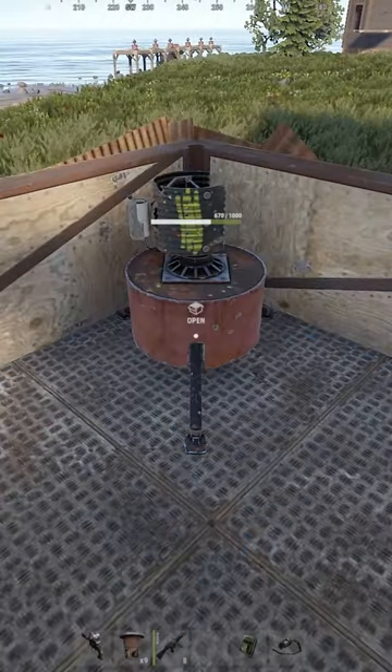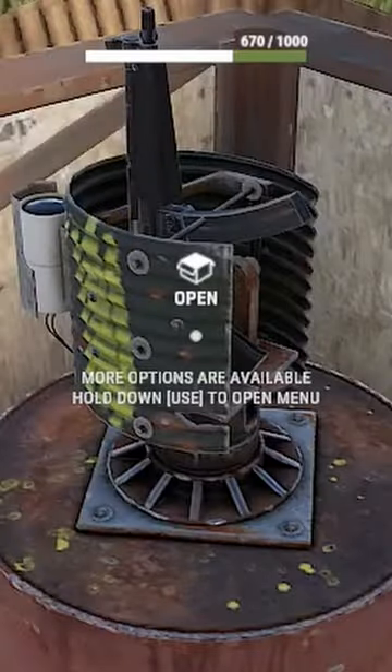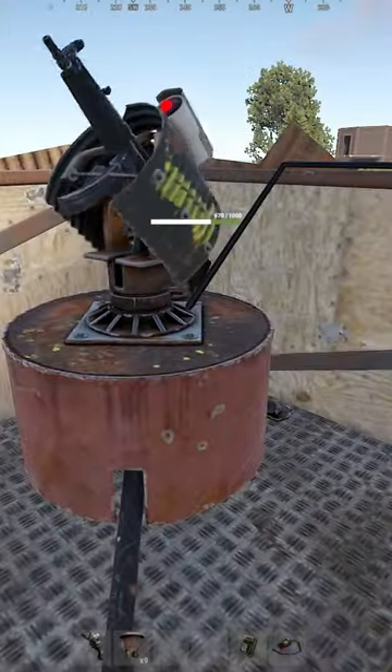To start, place a turret down like you normally would. Before powering it on, you'll need to set the turret's ID to something secret. Then power on your turret and head over to your computer station. At your computer station, add the secret ID of your turret as a source, and then click on the new source to take control of your turret.